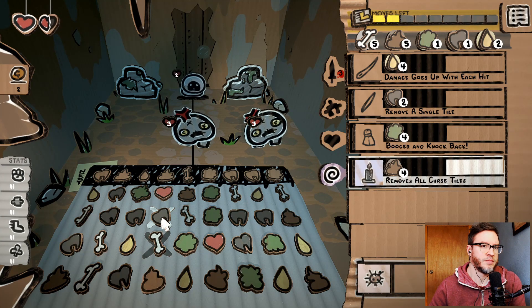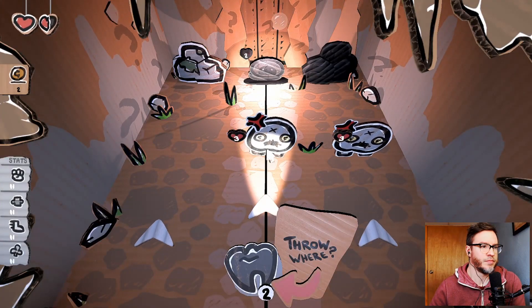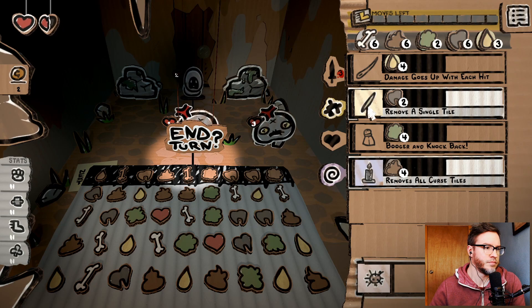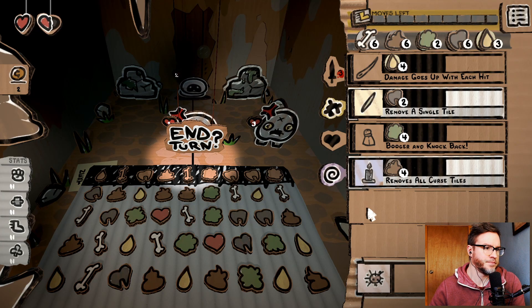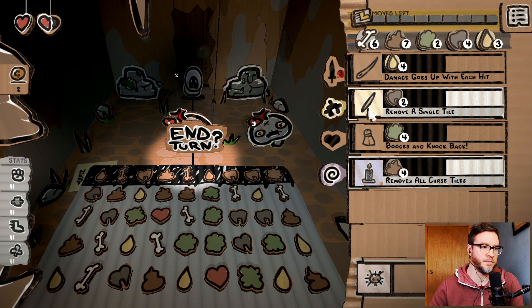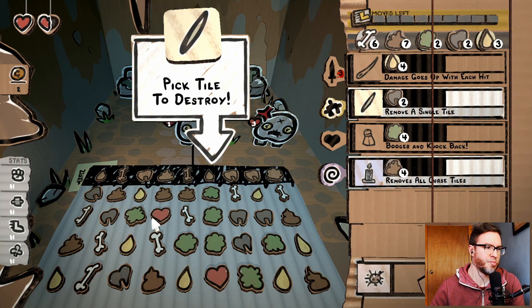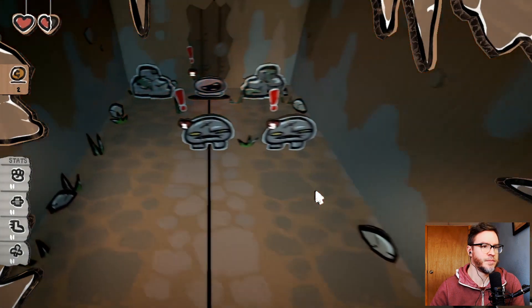I think I want teeth. Nice. Trying to think if there's a way — I guess I can remove this tile and set up boogers. Remove a single tile. Line up the pee a little bit. Alright, let's just end turn. Oh — we got lots of guys wanting to hurt us.